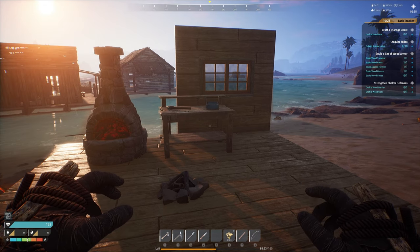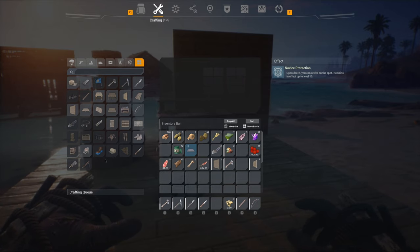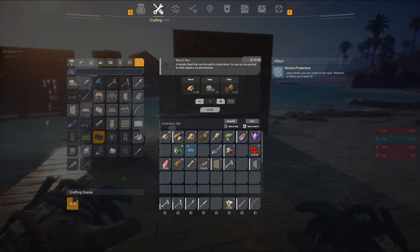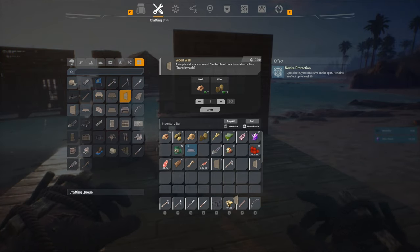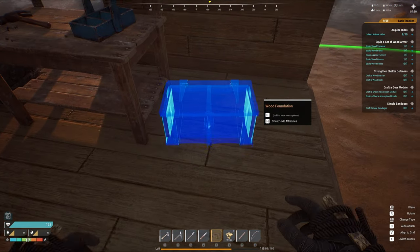That cleaned up quite a bit of the task tracker, which is good. We'll keep following it — we'll make a wooden box. I need string and rope, and then that'll be done and we'll have a little bit of storage too. I should probably build some more walls there too. We'll put the storage down here beside the bench.